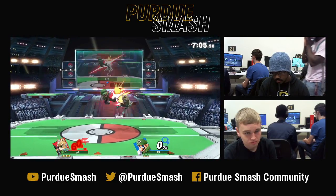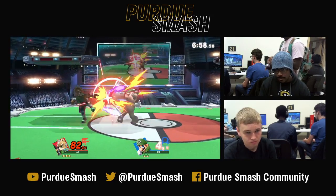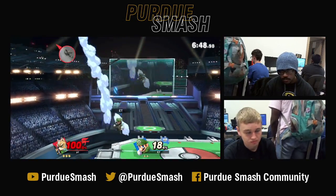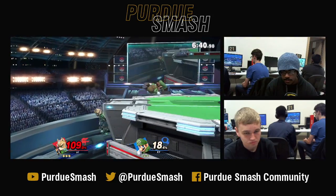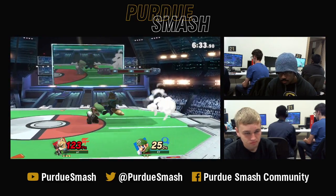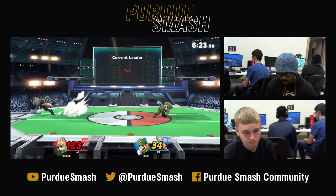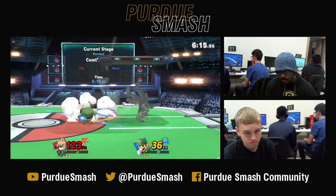One of the important things about Fox is that he has Nair. It's a frame 3 aerial that's practically safe on shield, and it also combos into itself and a bunch of other aerials and into jump smash. Good read off of down tilt. With the space that Mario's down tilt covers, it lasts a while and covers both sides of his body. It's quite a potent move to cover options. If you don't know which area to throw out, just throw out down tilt because it's most likely going to cover just about everything.